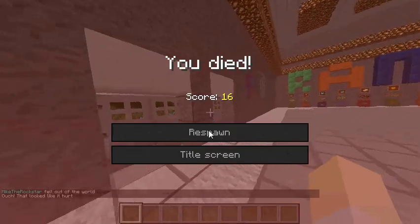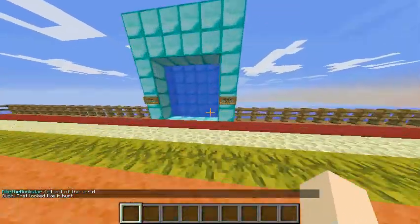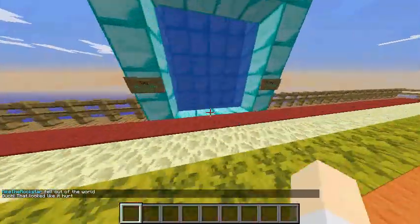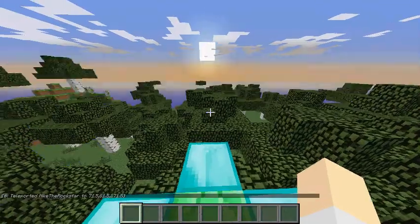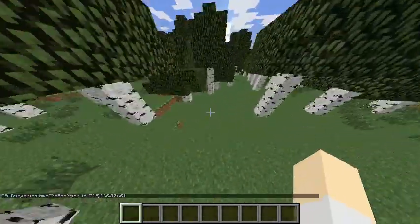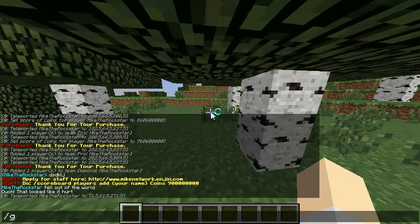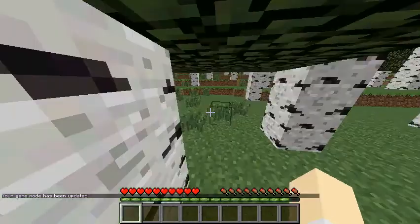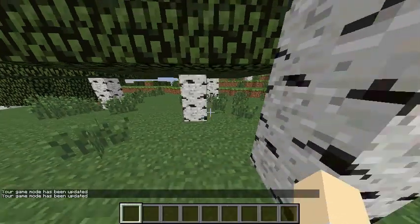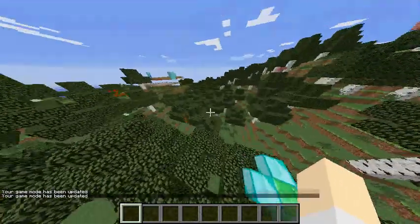Alright, so going back to spawn now. Oh we already did the parkour hub. Let's go to the wild. And now we have just this little sweet, nice, cozy area where we could do some survival — you know, just get some wood and stuff. But we're not going to do that.